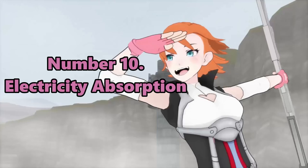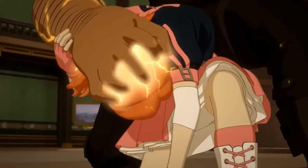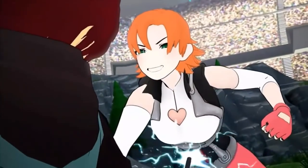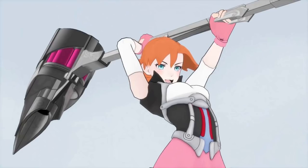Number 10 is Nora's semblance: electricity absorption. Nora has the passive ability of creating and channeling electricity directly into her muscles to give her enhanced strength. However, in most cases she needs to utilize an outside force to give her a significant power boost, making this semblance a relatively basic strength boost without that influence. Though it still has devastating effect and her power is undeniable — unfortunately she usually uses this ability strictly to break legs.